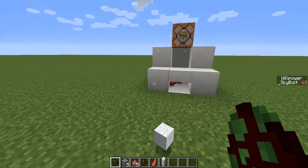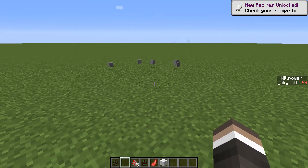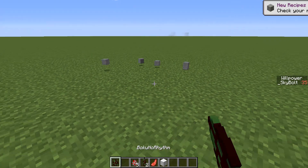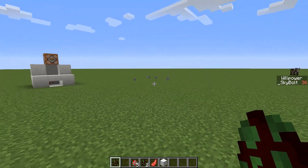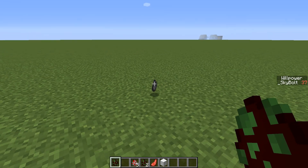The explosion is equal to 1 creeper explosion. Now this is for all entities, so if I lay down some stone then activate it — with 35 willpower, it will explode. Sometimes it will even leave behind a little bit of gunpowder for you.